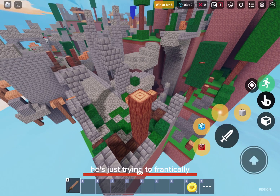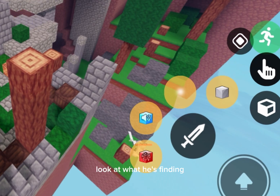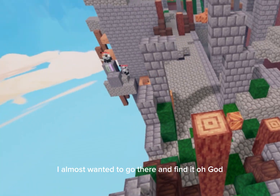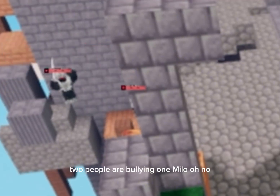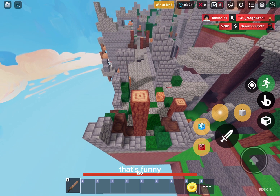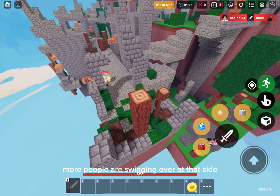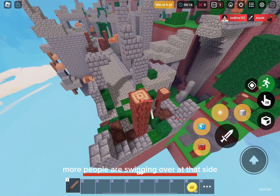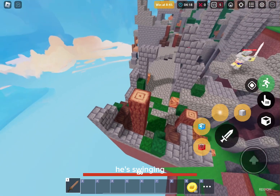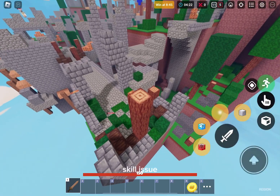Look at that poor guy over there — he's just trying to frantically swing his sword to find people but he can't. Oh my God, look at where he's finding. Two people are bullying one Milo. One of them just fell — that's funny. More people are swinging over at that side. Someone's right here, he's swinging, but he left and he couldn't even find me, bro. Skill issue.